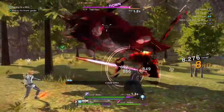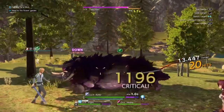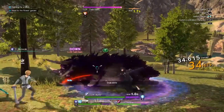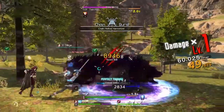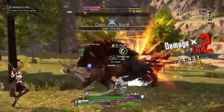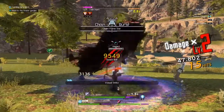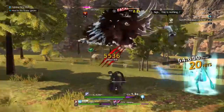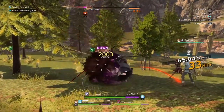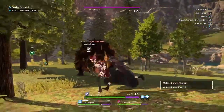So right now just doing straight normal attacks, you can see we're doing pretty decent damage — not too much, but pretty decent. This is also without Single Minded Will because we can't use super arts right now. So once you'll be able to do super arts, it'll be more.